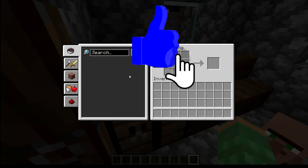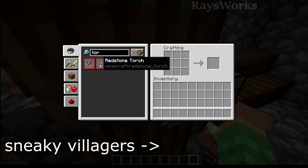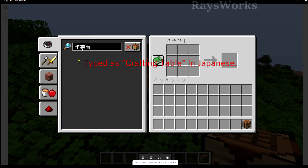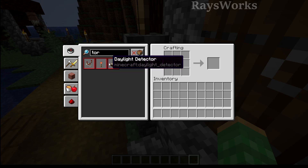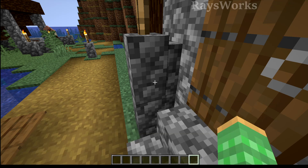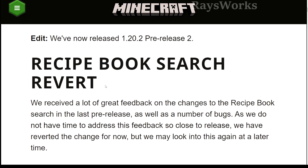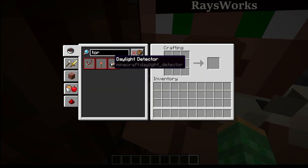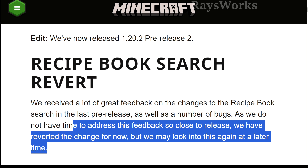First, in a previous pre-release they changed how you find stuff inside crafting tables — previously typing 'torch' would only show things with 'tor' at the beginning of a word. This change caused problems: it could find things in other languages like Japanese, issues with hyphens in German, uncraftable variants showing as craftable, and words with spaces or underscores not showing up. Because of all these problems, they decided to revert the entire book searching changes, so typing a word will now find other things — like 'detector' which has 'tor' at the end.